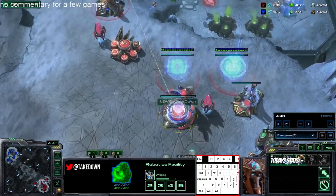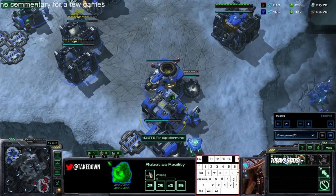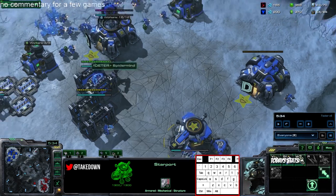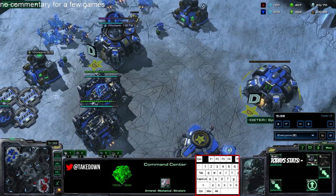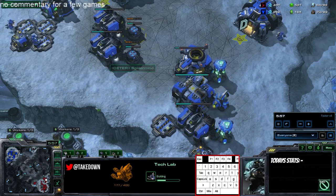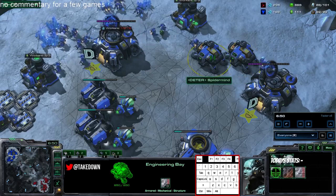You want to get the two barracks before the third CC because you'll get stim quicker. You're about to scan — make sure you scan around four minutes so you can know if an all-in is coming. This looks standard. You get a tech lab on the starport and factory, swap them out, make a reactor for the factory, and have the starport make a liberator while idle. Get the two engineering bays, put the barracks on the tech labs, and start stim and combat shield at the same time so you get them faster. Don't forget to research — I noticed your marines had no upgrades.